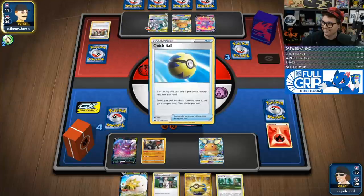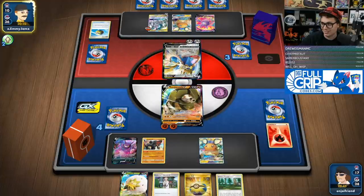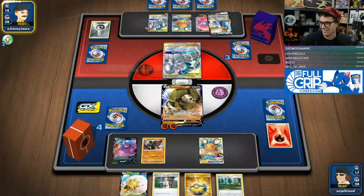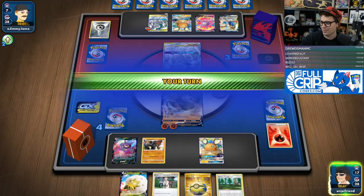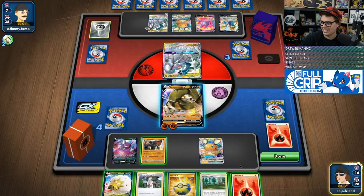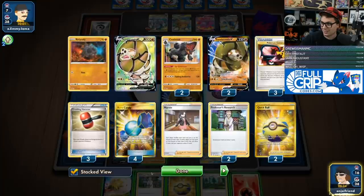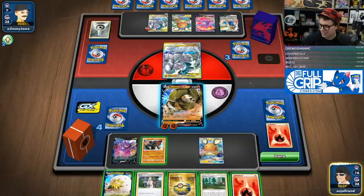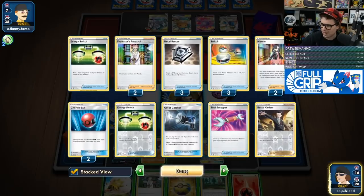Do they have it? Quick ball — can they Dedenne change still? No! Oh! What? No chance. That's game over. That's an insane whiff, but that's just game over. We're pretty sure we're almost guaranteed with that. They have all four saucers in the discard pile. They cannot come back from that.